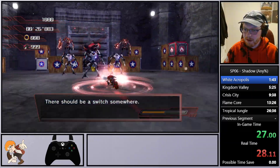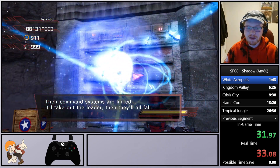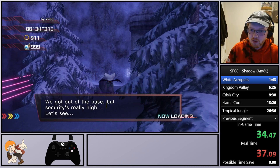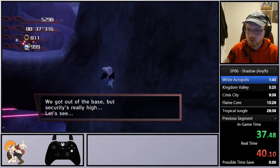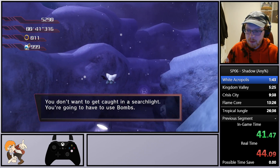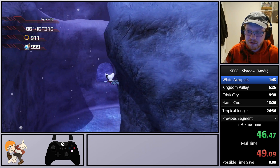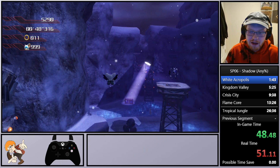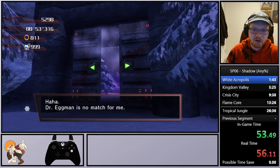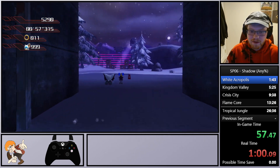Throughout this video I'll also be explaining the speed run as well as trying to keep up with the lore — I'm not too familiar with the 06 lore but I'll give my best representation. Essentially what we have going on is Shadow infiltrating the base to rescue Agent Rouge. Right now, playing as Rouge, we're trying to meet up with Shadow — we jump up here and fly all the way toward the end, which is kind of nice. There's a cutscene but I have a setting that turns it off, because why have a cutscene in a speed run?